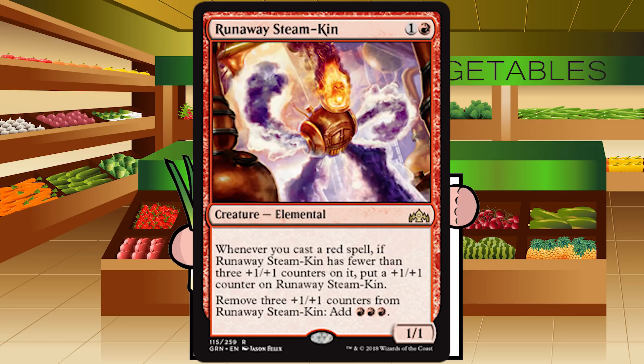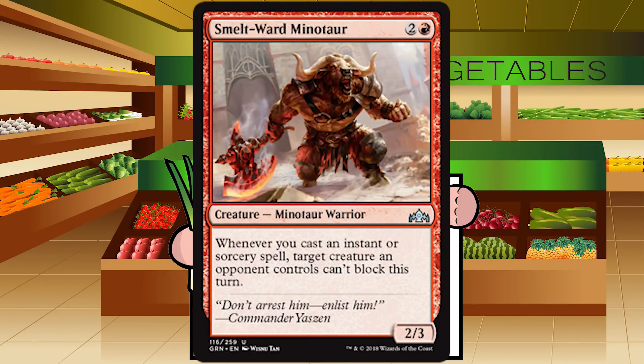Up next is Smelt-Ward Minotaur — two and a red for a creature Minotaur Warrior at uncommon. It's a 2/3. Whenever you cast an instant or sorcery spell, target creature an opponent controls can't block this turn. It's another okay payoff for the blue-red spells deck. A 2/3 for three is a little below rate — I do prefer 3/2s — but turning off blockers gets damage through, especially for your Wee Dragonauts and Crackling Drakes. Not a super high pick, but once I'm in this deck I want one. Boros could also utilize this — cast a Sure Strike or combat trick and turn off a blocker, letting you attack in and mentor. I'm going with C+.